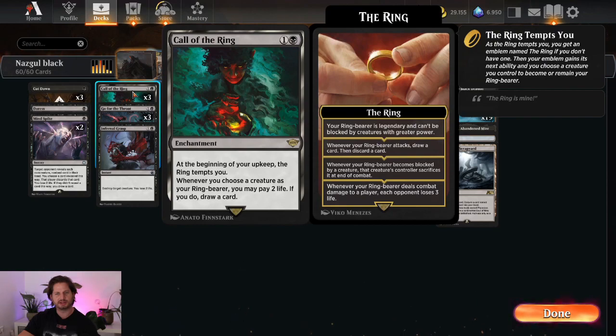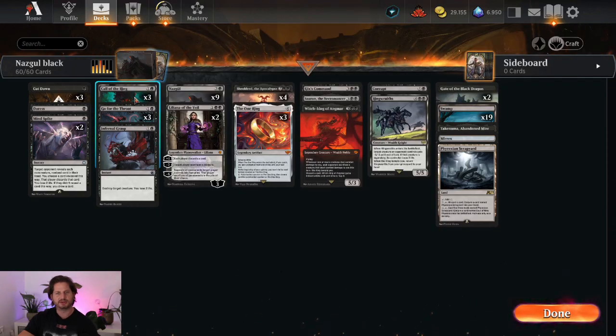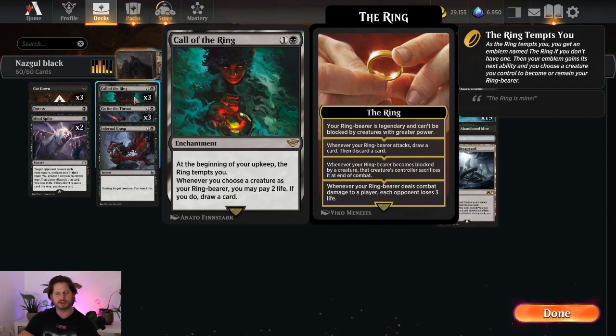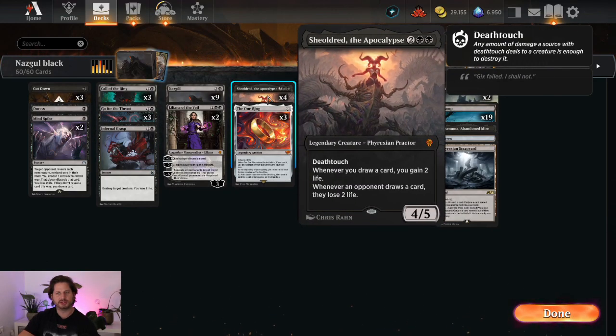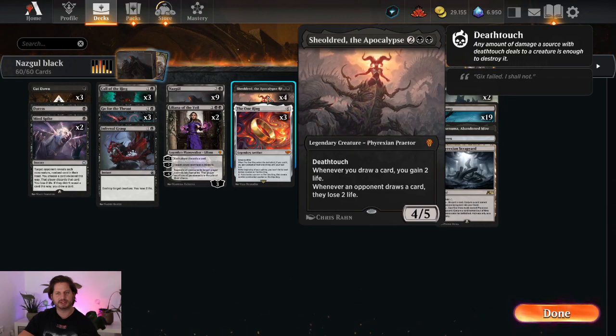Then we have Call of the Ring, so whenever the ring triggers, we can draw a card for the cost of two life. Because of this, we have to include Sheoldred to mitigate the life loss.